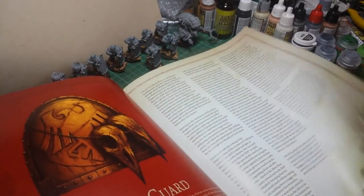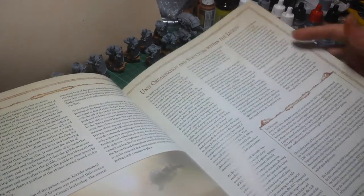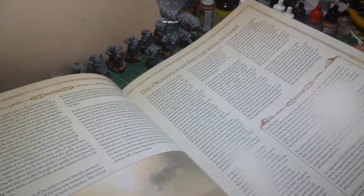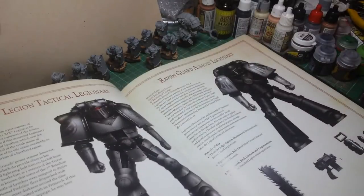Raven Guard. Picture of Deliverance. More pictures of tanks and things. Organisation and structure within the legions, various tactical markings that are shown.